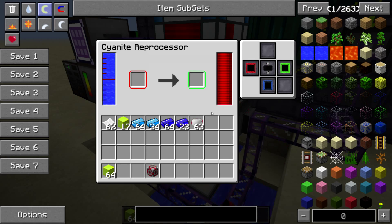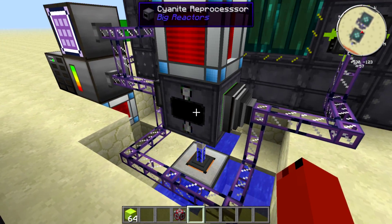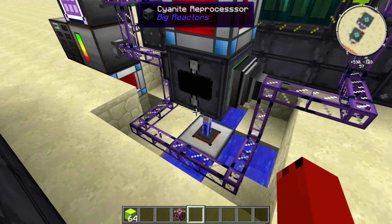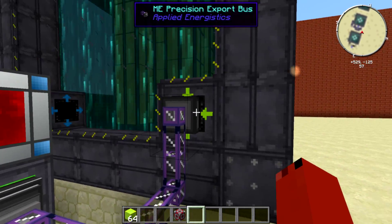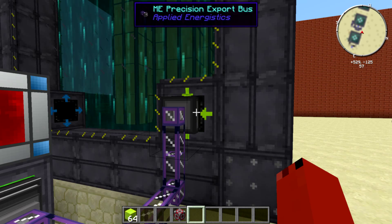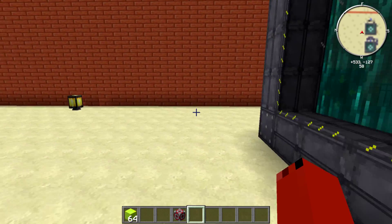It sends it back into the system. We have water coming in down below — output, input. This is receiving power from the hydrogen energy cell, and it receives the water from below. Once that's done it reprocesses it and exports it with an export bus into the reactor. Very simple, very quick setup.